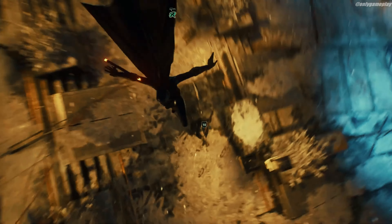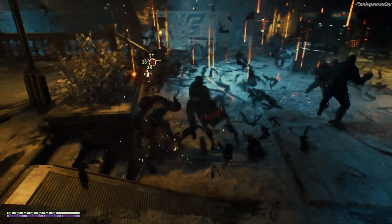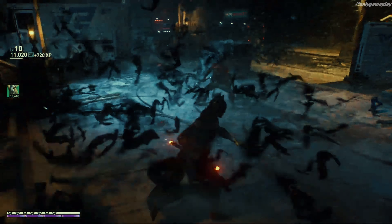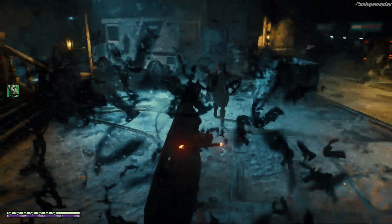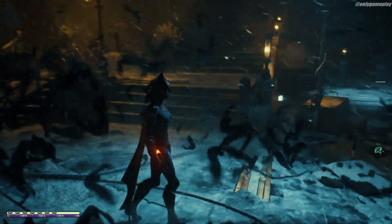Robin has learned how to access the Justice League satellite for short-range teleportation, and while Batgirl has mastered some more familiar techniques and developed a few new ones of her own.